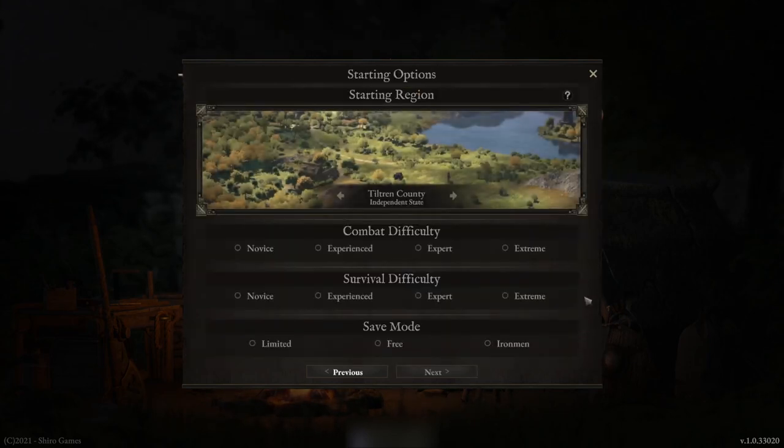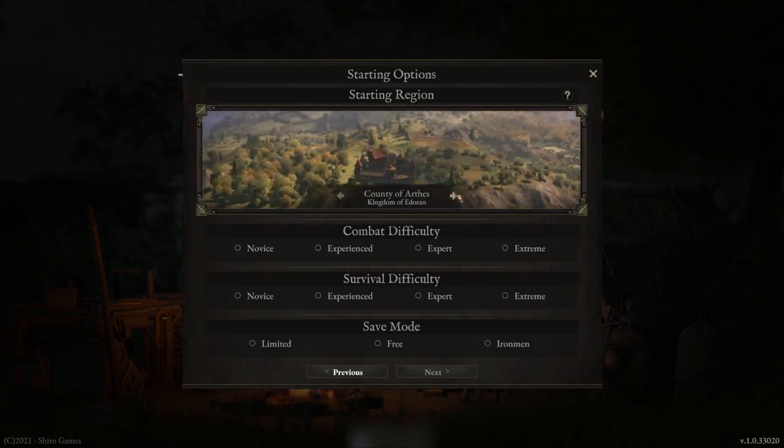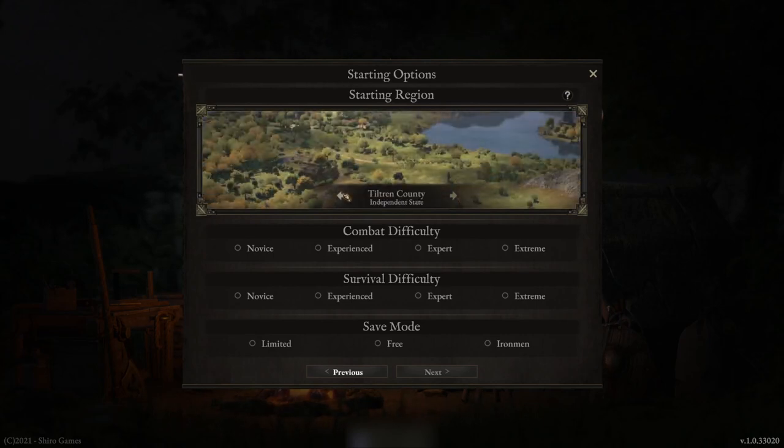You'll then be brought to your starting options section, where you get to choose your starting region. If you have not completed a playthrough, you only have one choice, which is Tiltran County. But once you've completed the playthrough, you actually have additional options depending on which regions you've unlocked. In my case, because I've completed a playthrough of the whole game, I have two other options: Virtuous Province and County of Arthes. I'm just going to choose Tiltran County.